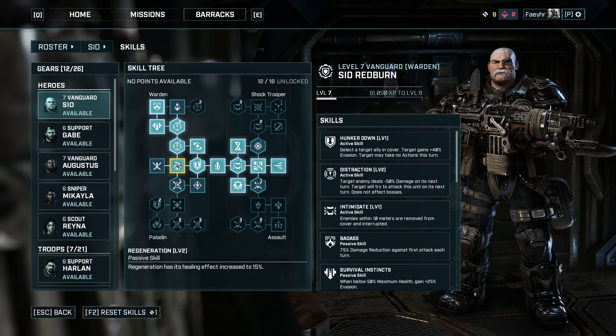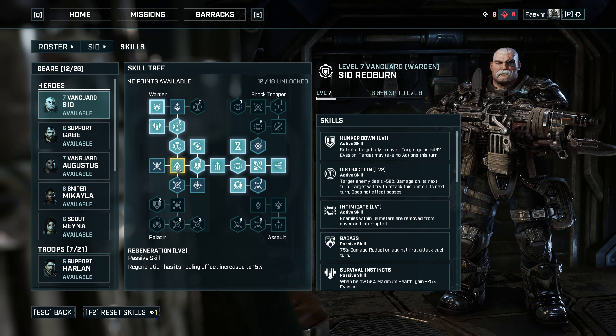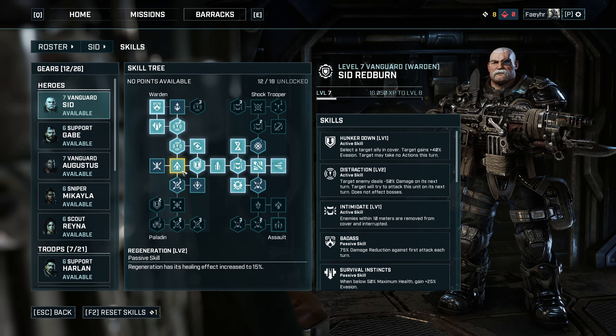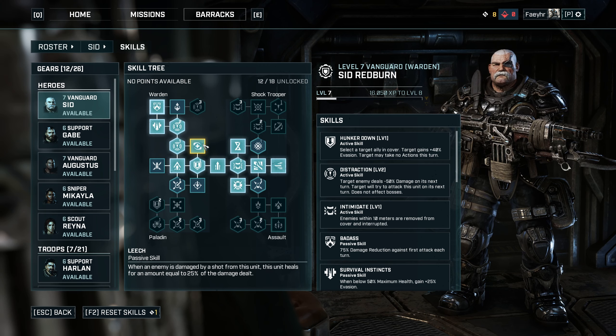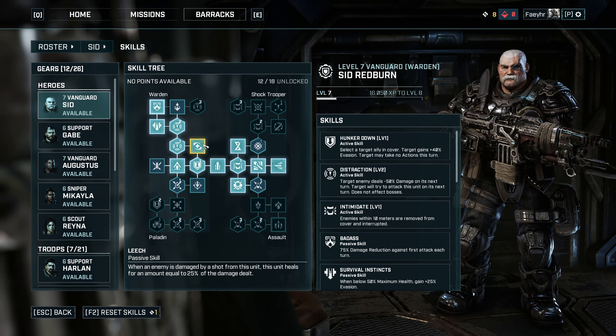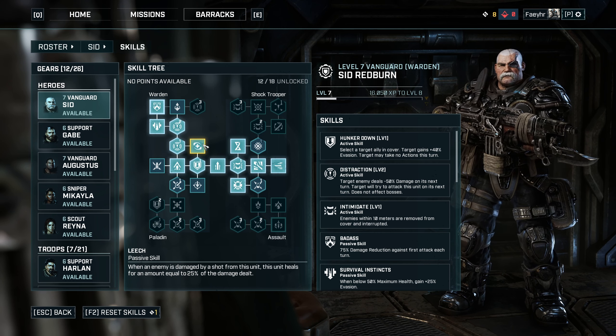This build focuses on Warden skills. This build is about having tons of HP, lots of damage reduction and regeneration. Sid should be in the thick of the fight, charging at enemies, tanking damage and executing enemies.